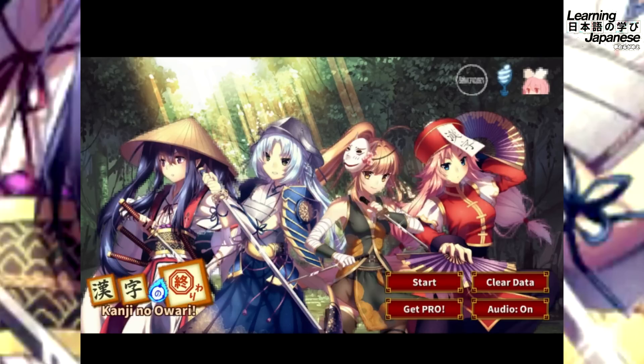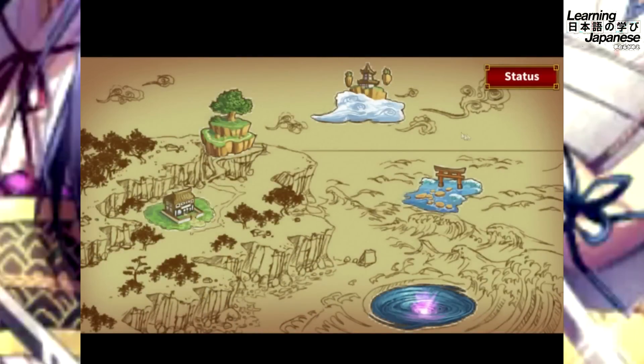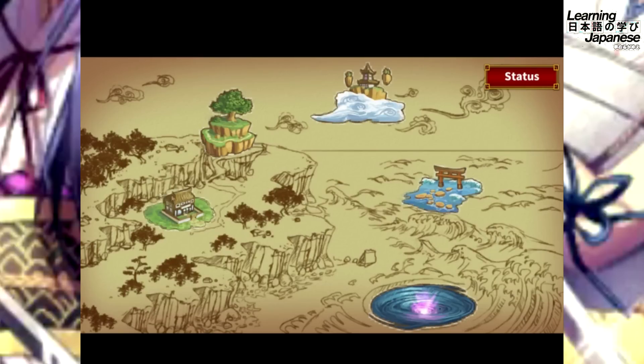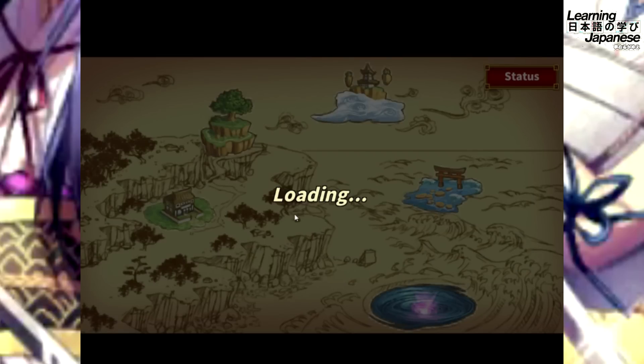Let's get an idea of this game, Kanji no Owari, which looks pretty interesting from the get-go. It has some nice production values for a mobile and educational game. We'll press Start and navigate to the world map. In the free version there are only two available maps — presumably the first two starting points. We'll start at level 1 and choose the 'meanings' mode this time around.